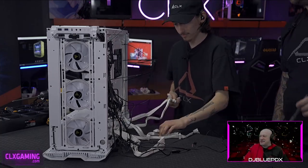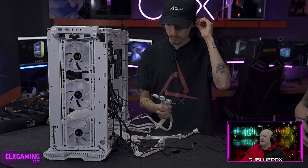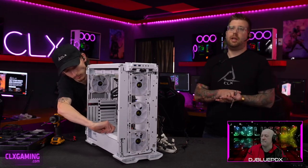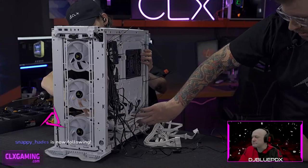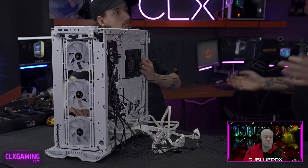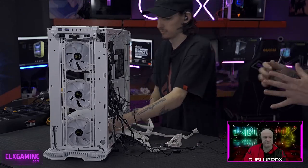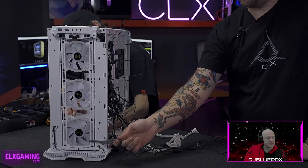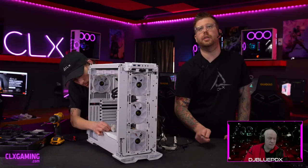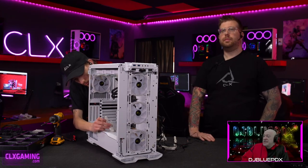This case can fit quite a lot of storage. In the bottom there's a tray for 2.5-inch or 3.5-inch drives, and those trays are stackable — you could probably fit at least six hard drives in the bottom. The bottom case fan is actually positioned somewhat below the drive shroud, so it provides airflow and cooling for the hard drives as well.